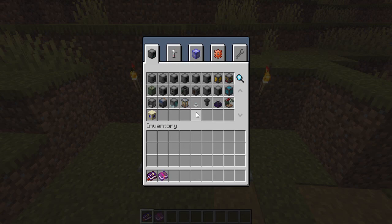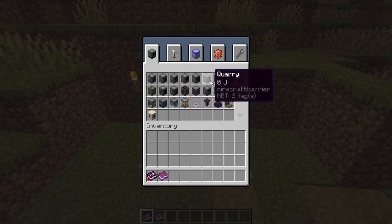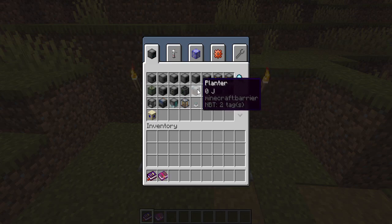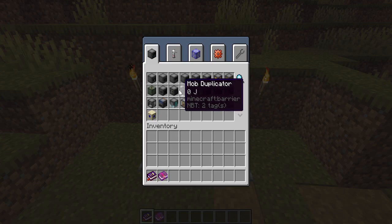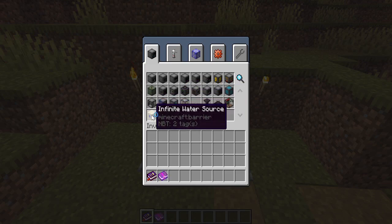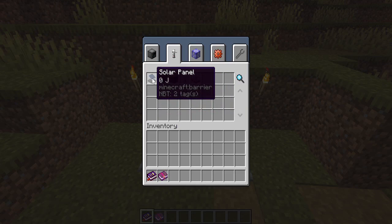Nova is a similar plugin to Slimefun. It doesn't have the add-ons that Slimefun does, but it does have a lot of similar machines and some very unique machines. We're going to be playing with stuff like furnaces, block placers and breakers, the quarry to help mine, chunk loaders — that's going to help us a lot — and that's going to be interchangeable. We've got the mob duplicator; I can't wait to play around with that one.